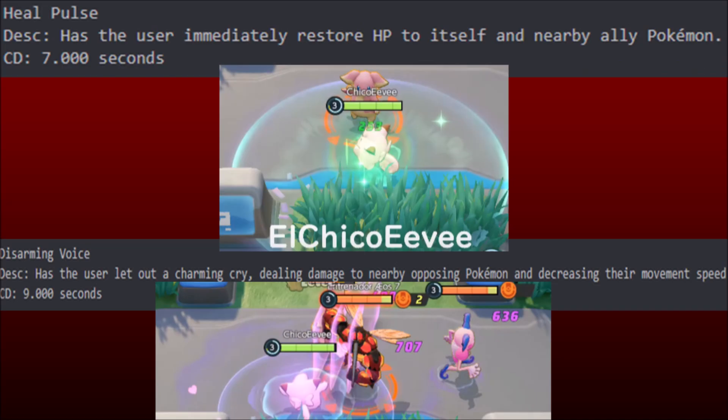Starter Moves: Heal Pulse. Has the user immediately restore hit points to itself and nearby ally Pokemon. So we got a synthesis-like, simple healing start move.